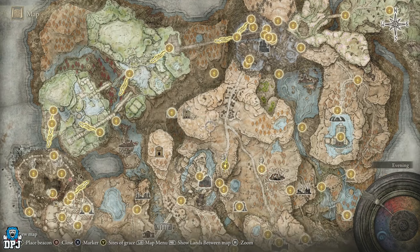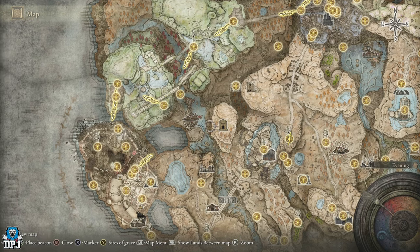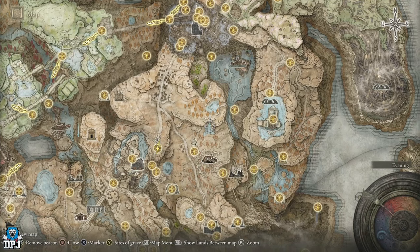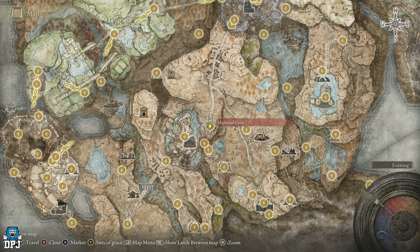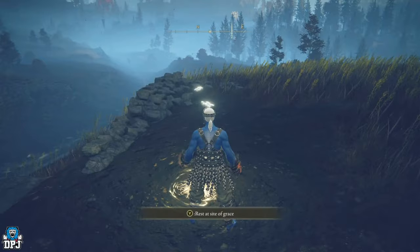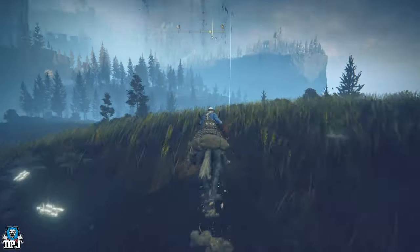If you come to the High Road Cross grace, we need to make our way to the Northern Nameless Mausoleum. You actually have to run around to get there, so we need to come to this point of the map first. From the High Road Cross grace — which you unlock after you take out Rellana, Twin Moon Knight — come up here and follow the path on screen. We're going to jump on our mount and head towards that first marker.